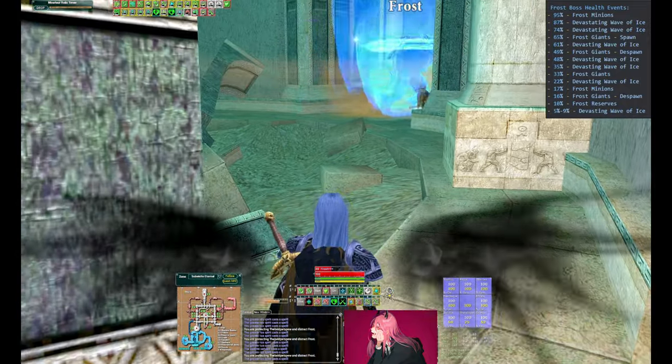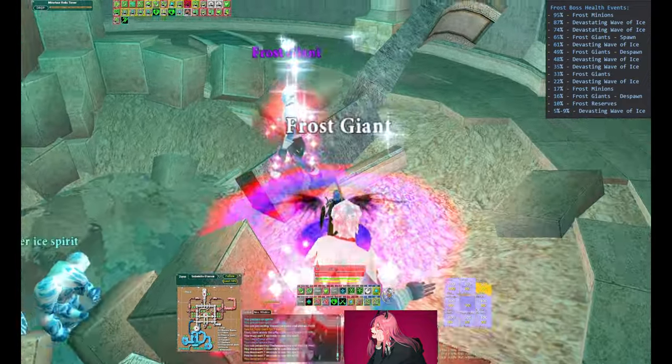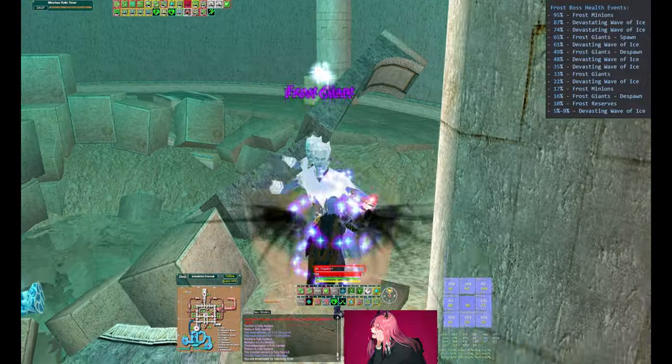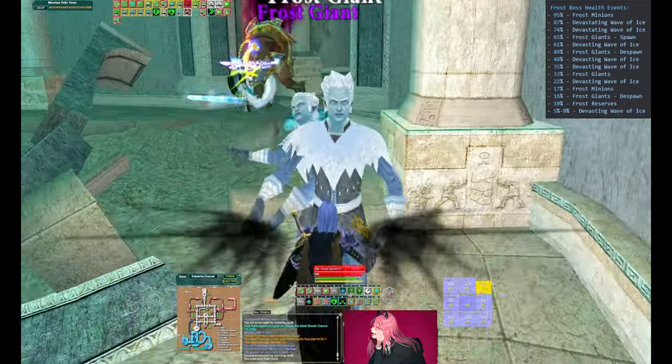Frost Giants are going to spawn again at 33% and will despawn at 16%, so you're going to do the same thing. Pick them up — you can see Thurgis throwing a pet on each just to make sure they're disrupted and not rooting the group — and continue to DPS the boss.